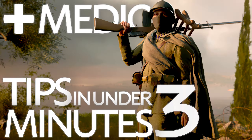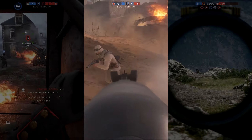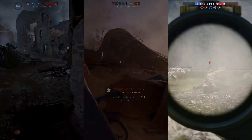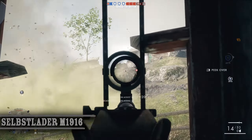Let's start with weapons. In our opinion, there are three rifles that stand out from the crowd: the Selbstalader M1916, the M1907 SL Sweeper, and the Mondragon Sniper. The Selbstalader is probably the best all-around Medic rifle due to its 26-round magazine, reload time, and low damage drop-off. We highly recommend both the Marksman and Optical variants.